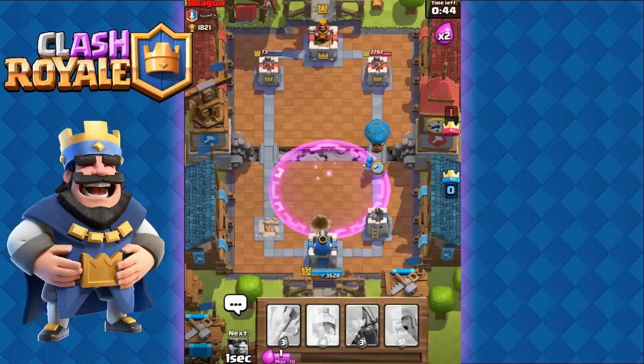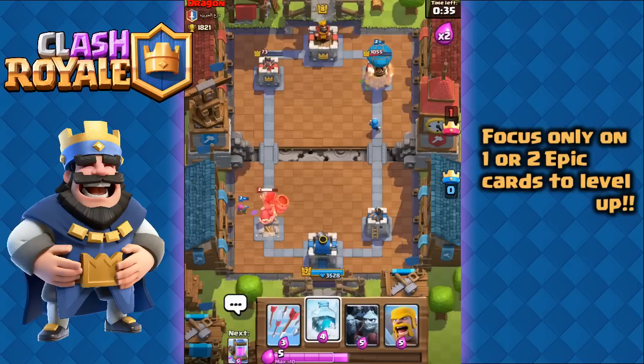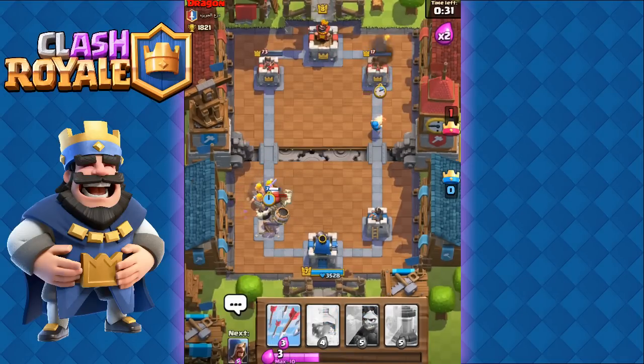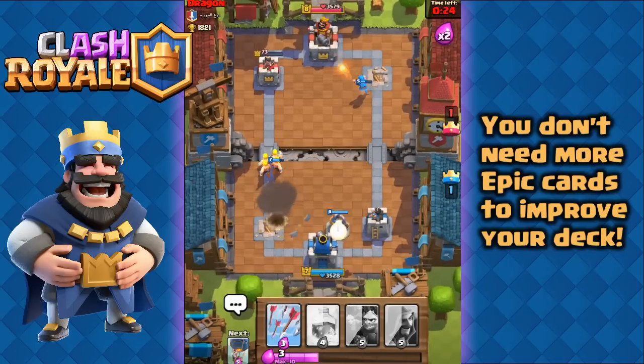Should you ignore epic cards entirely? No — it's still a good idea to work on one or two epic cards that are your highest level. For example, if your highest level epic cards are your level 2 Balloon and level 2 Baby Dragon in your main deck, then instead of trying to get more epics, focus on upgrading only those two. You don't need the Pekka or the Golem to improve your deck.